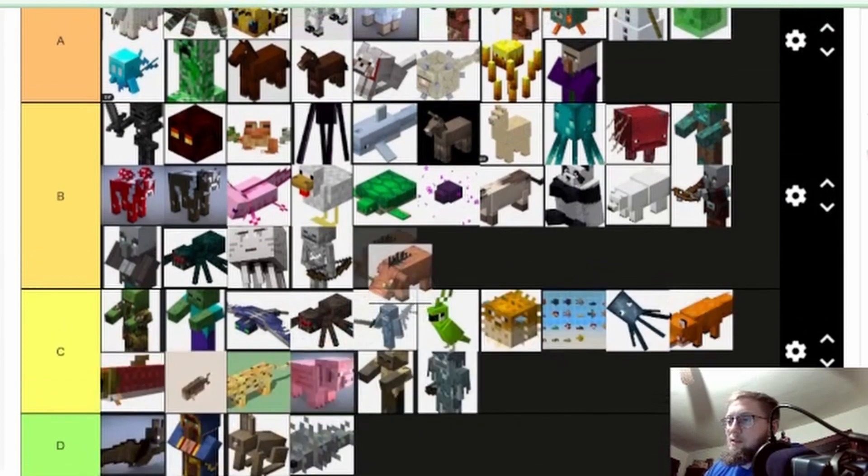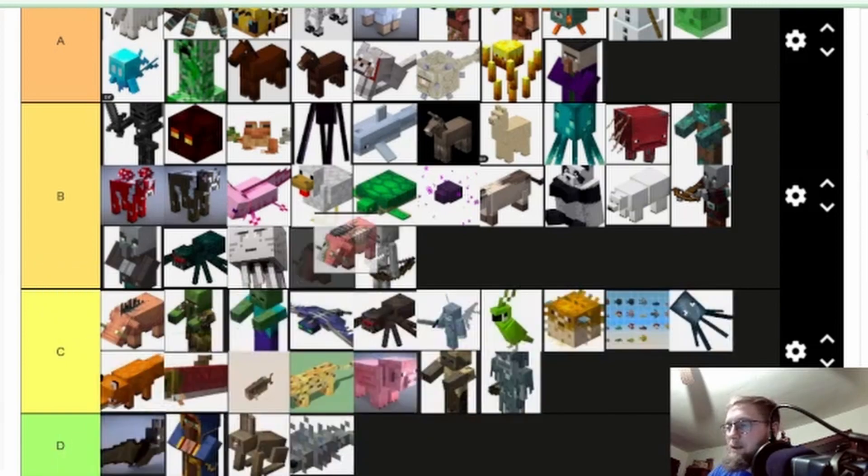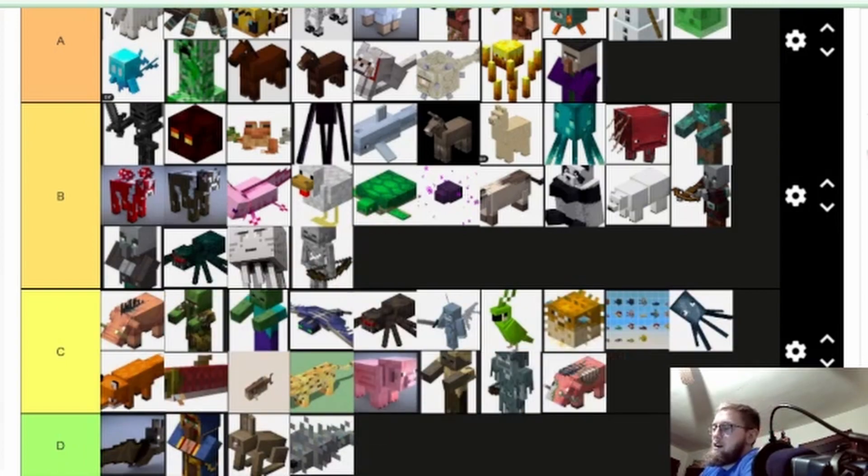Hoglin — if you're just living in the Nether they're okay, but other than that I'm gonna put them at B. Zombie hoglin — same thing but worse, so I'm putting it end of C. They are unique and cool mobs, but I guess it's really the only real form of food in the Nether, so it is what it is.